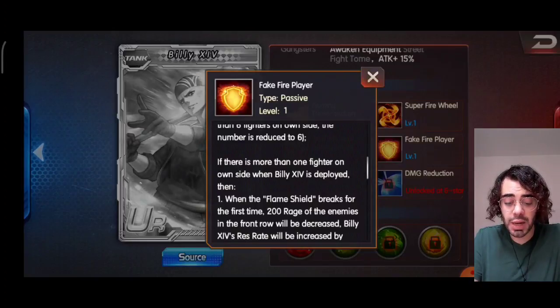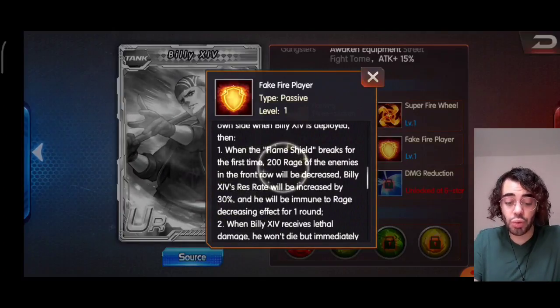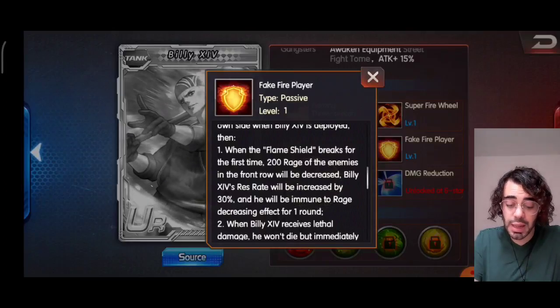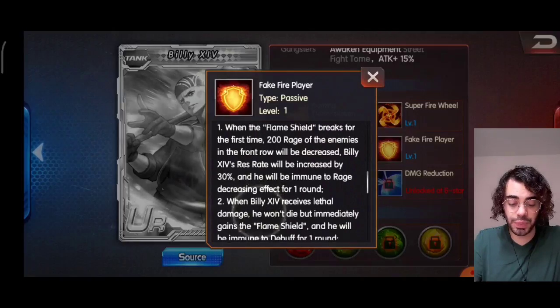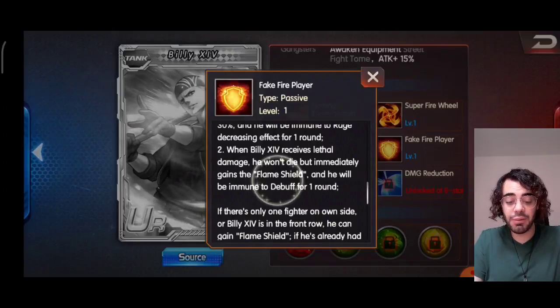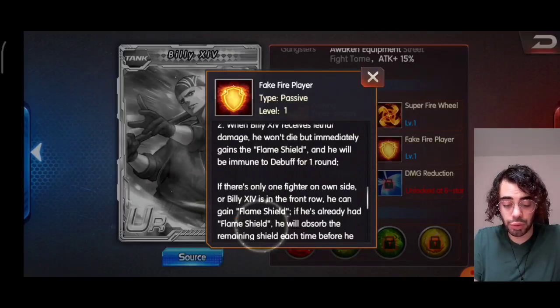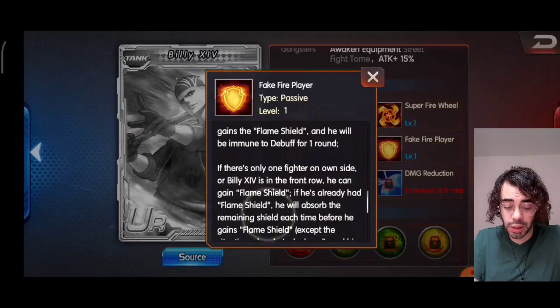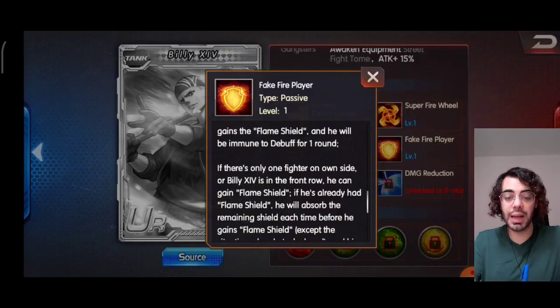If there is more than 1 fighter on own side when Billy 14 is deployed — in arena for example — then when the Flame Shield breaks for the first time, 200 rage of the enemies in the front row will be decreased, Billy 14's resistance rate will be increased by 30%, and he will be immune to rage decreasing effect for 1 round. And when Billy 14 receives lethal damage, he won't die but will immediately gain the Flame Shield, and he will be immune to debuff for 1 round. If there is 1 fighter on own side only, or Billy 14 is in the front row, he can gain the Flame Shield again.